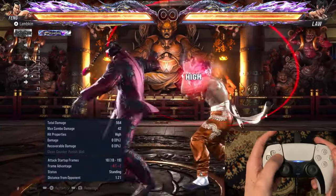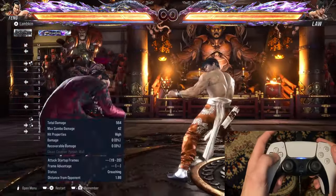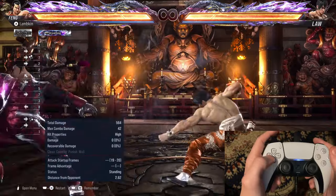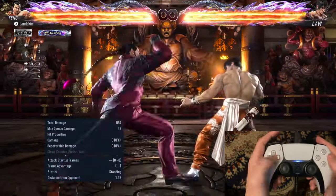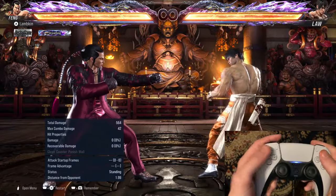And even if your opponent chooses not to chase you down, this is very safe because you create a lot of distance between you and your opponent because of the forward momentum of forward 1 plus 2. And since you are backturned, you can just press down-back again to create even more distance. So it's a very safe setup to do as well.